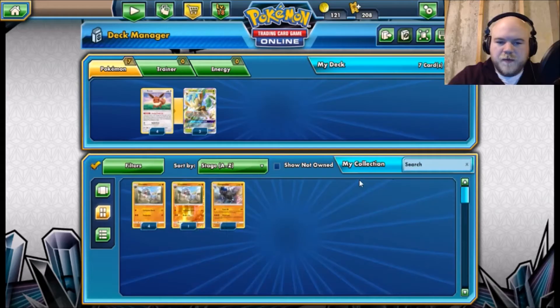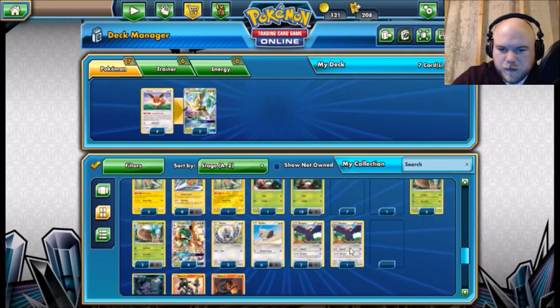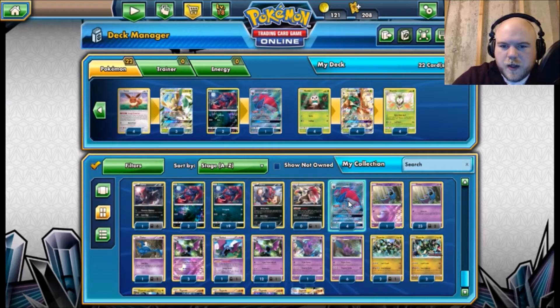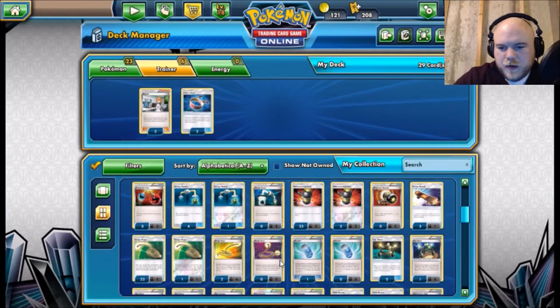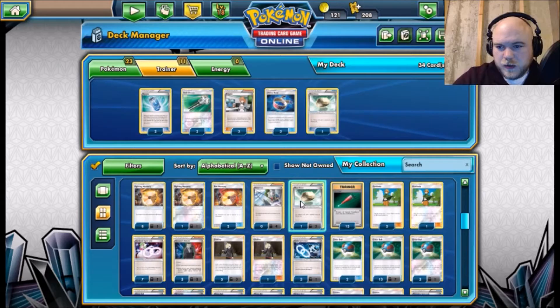Let's hop over to the deck manager and start from scratch — it won't take me long since I remember pretty much everything about it. We're going to grab four Eevee, grab the Leafeons, and then do Zoroark. Let's do a 2-2 line and try that out.